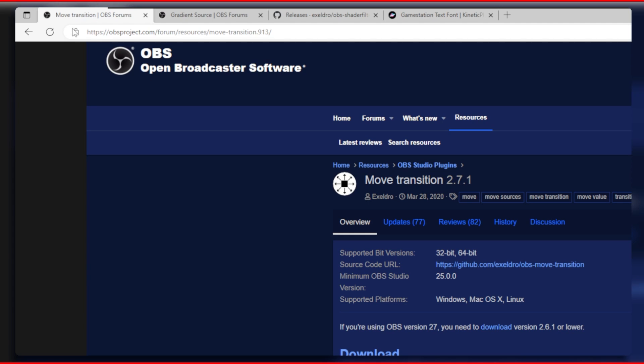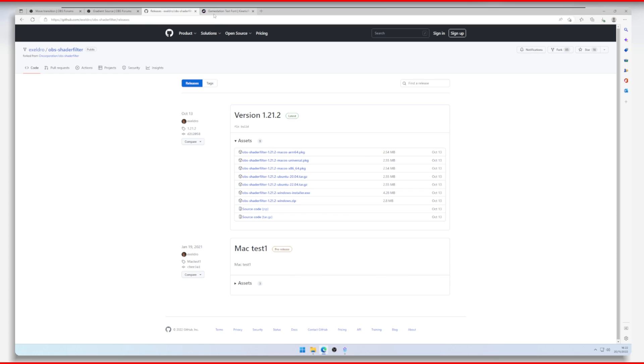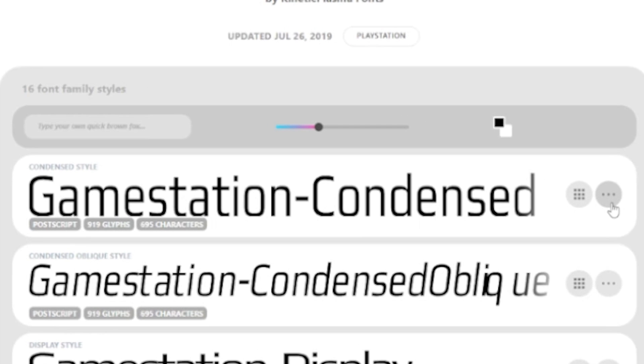First of all we are going to need some plugins which are Move Transition, Gradient Source, and the Shader Filter plugin. We are also going to need the Game Station Condensed font, which is a font I use to make the PS5 alerts look similar to the real thing.